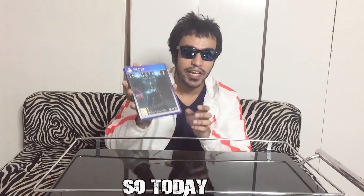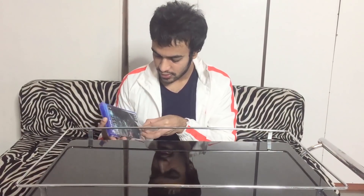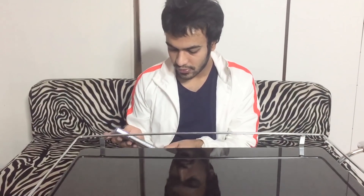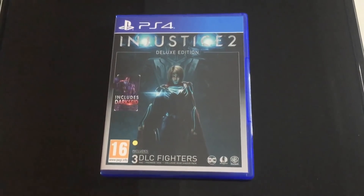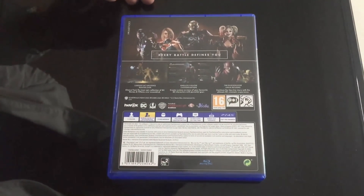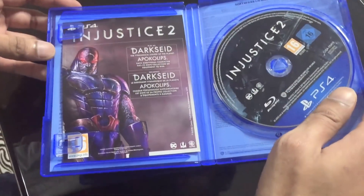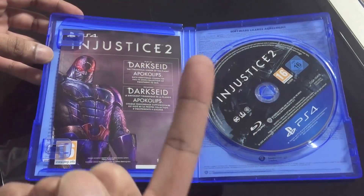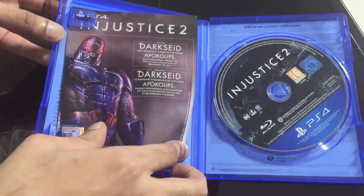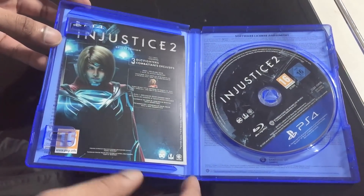Sorry about that guys. So today we're gonna unbox Injustice 2 Deluxe Edition. I got this on the PlayStation 4. The Deluxe Edition has Supergirl as the cover. We get 3 DLC fighters included, and we also get Darkseid Apokolips as a bonus for the pre-order. These are the 3 DLC fighters — Combatants exclusive.